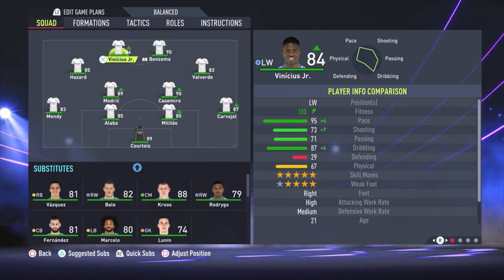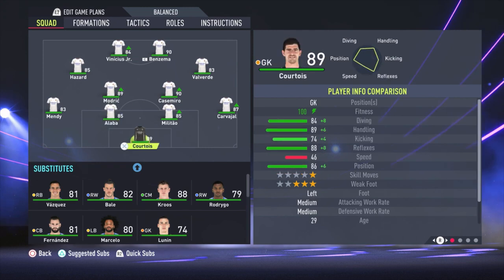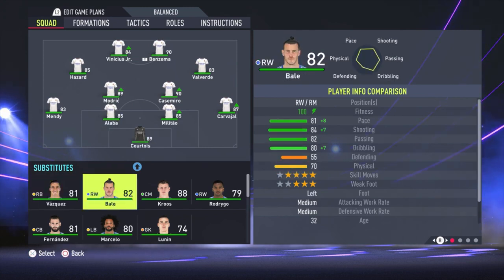Vinicius has 95 pace, so when he is making a run, try to give him a through ball — to feet or on the ground, doesn't matter that much. He is so fast you can create lovely one-on-one goalkeeper chances when he makes a run and you give him a through ball.